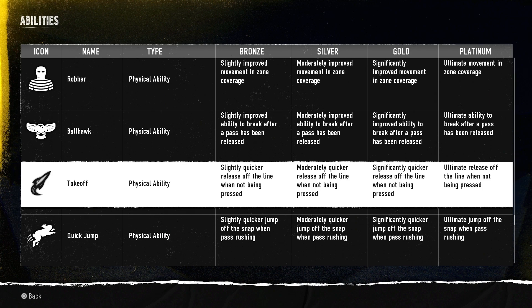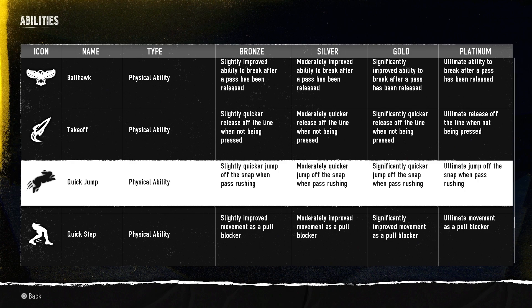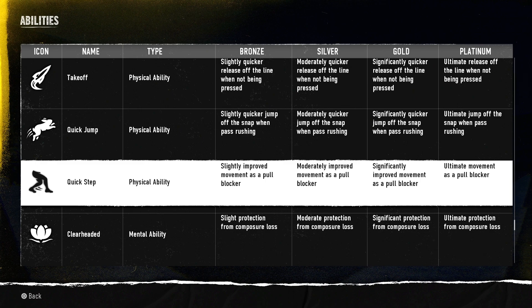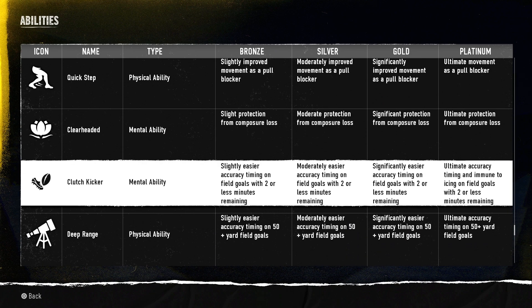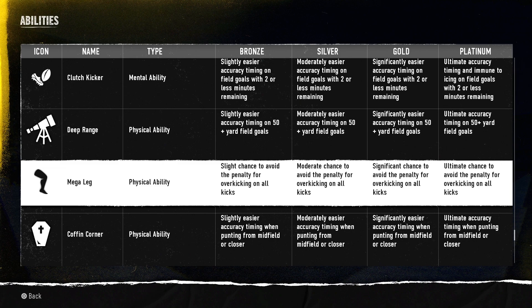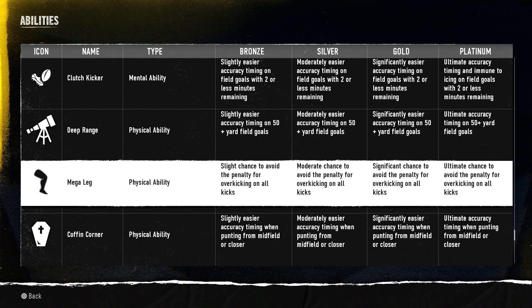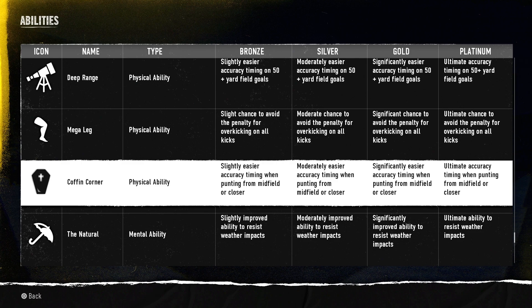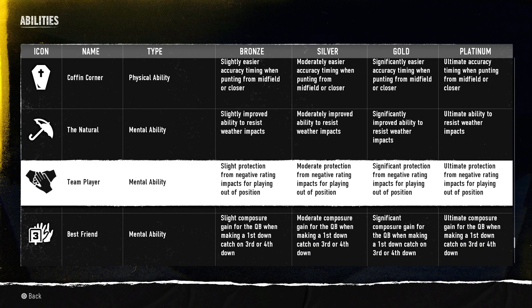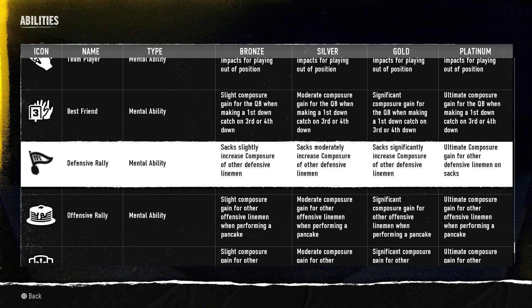Ball Hawk — everybody knows this one. Takeoff — slightly quicker to release off the line. Jump — slightly quicker jump off the line to snap for the pass rusher. Quick Step — slightly improved movement as a blocker. Clear Headed — slight protection from composure loss. Clutch Kicker — slightly easier accuracy timing on 50-yard-plus kicks. Make a Leg — chance to avoid a penalty or over-kicking. Coffin Corner — slightly easier timing when punting from midfield. Natural and Team Player round out the mental abilities.